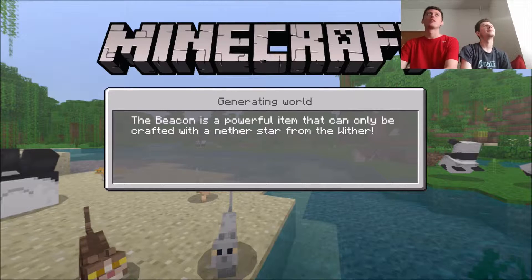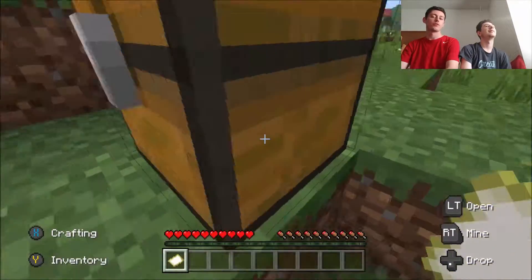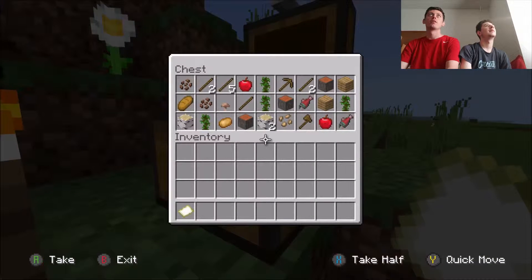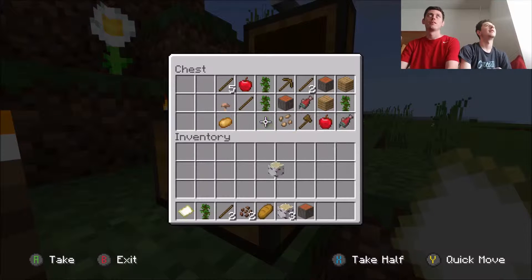This ain't fair. Grab that chest, go over to it. Grab it. How? Left trigger. Hit right on all of that stuff. Go up to it. Get right on all of it. You can use the D-pad if you want. Just hit right really fast, you can move fast. There you go.